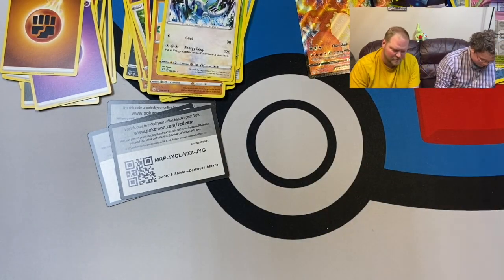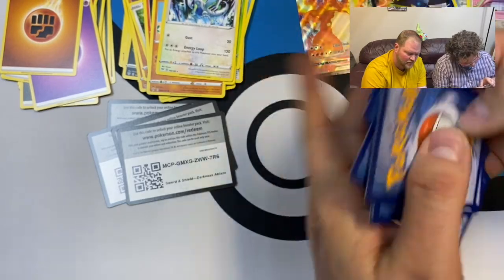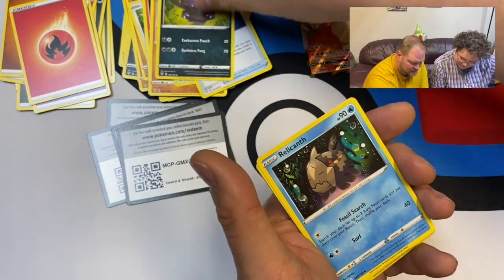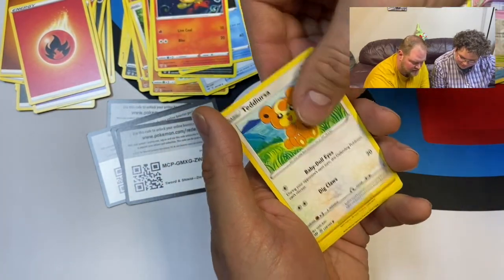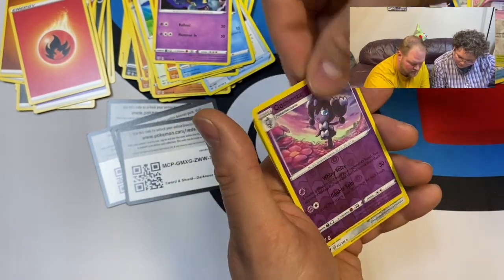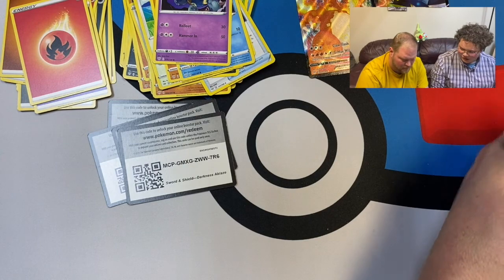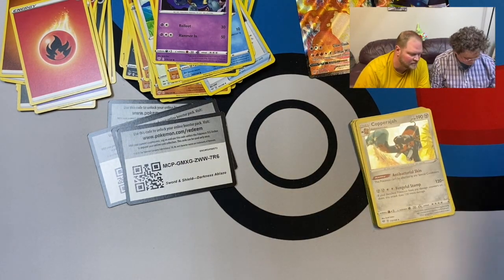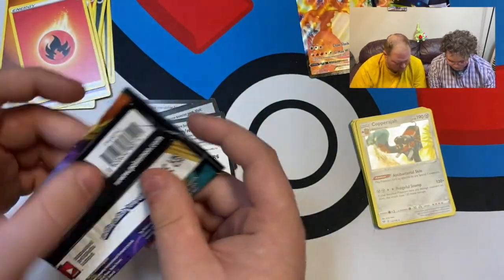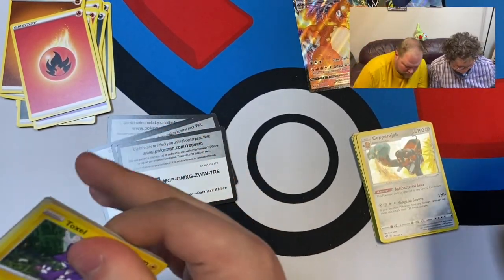I like the elephant-type Pokémon like Donphan and Copperajah, they look cool. I can't remember what legendary or ultra beast is also in here — they all have weird names. One two three four: Lightning energy, Simisear, Vibrava, Cape of Toughness, Toxel, Bunnelby, Wimpod, Cubchoo, Skarmory, Ursaring, and Leopard.